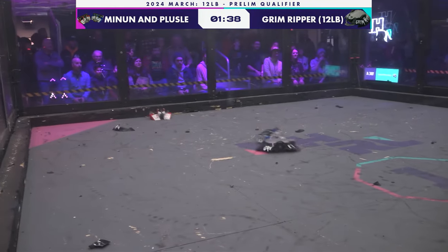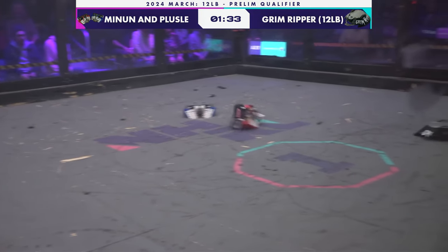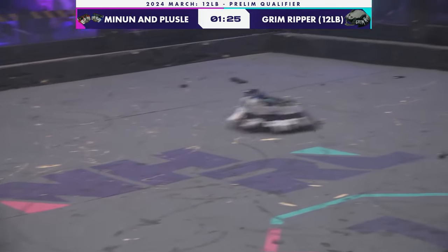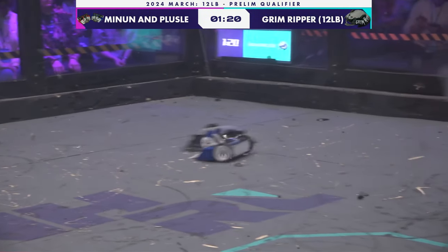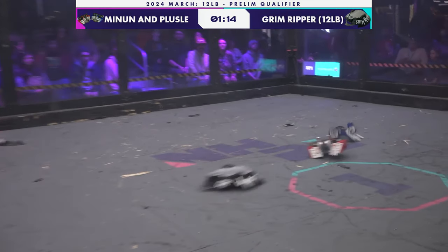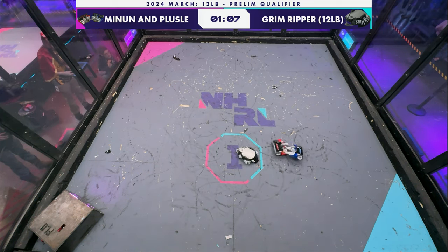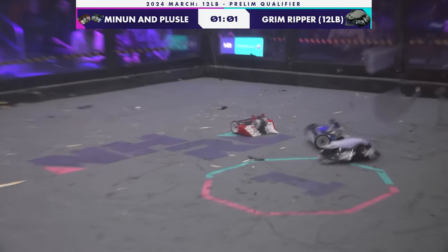This is a robot that will not say die, not letting the Reaper come for it today. You can see that horseshoe crab-style armor just ripped to pieces on Grim Ripper. Nelson is not tapping out, and he's been able to shake himself off the wall now. But is that weapon still functional on Grim Ripper? It doesn't look like it. Either that or he's saving it. All that noise is coming from Mine and the Flussel. Still mobile, still operational, but having a little bit of trouble pinning Grim Ripper down.